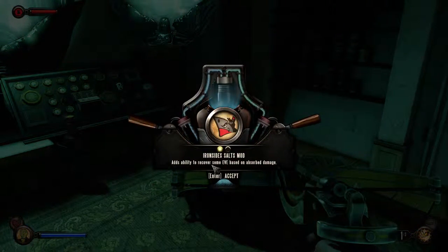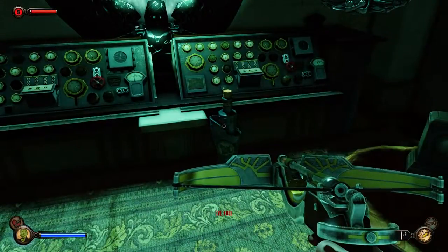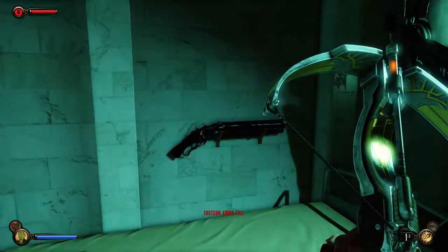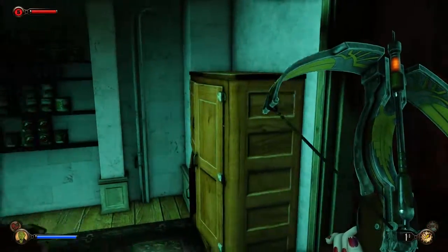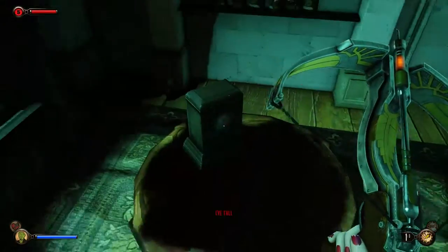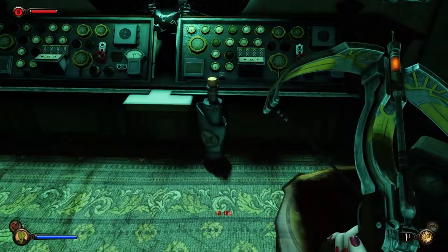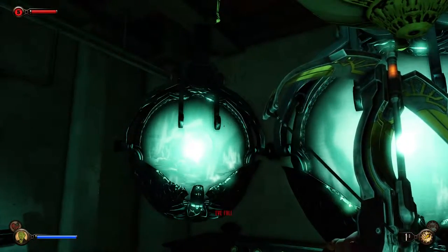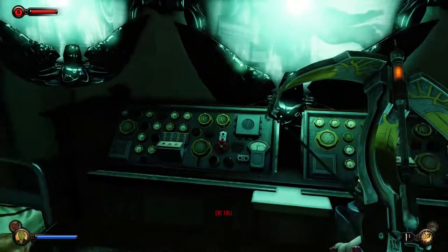It has the ability to recover some eve based on absorbed damage. What is this? I'm full on this. And we have some rations and a shotgun. This is a very nice little panic room, actually. Look at that — he's got food, he's got a clock, he's got eve, he's got a shotgun, he's got a phone and a bed, he's got monitors to see what's going on. Very nice.